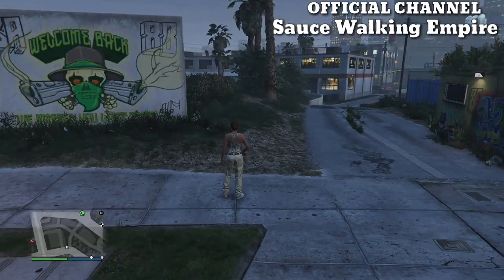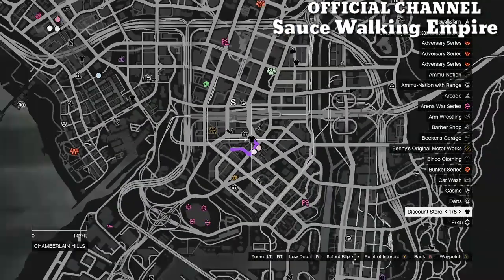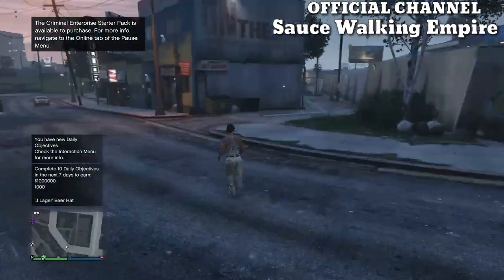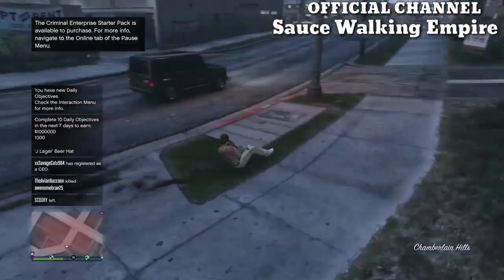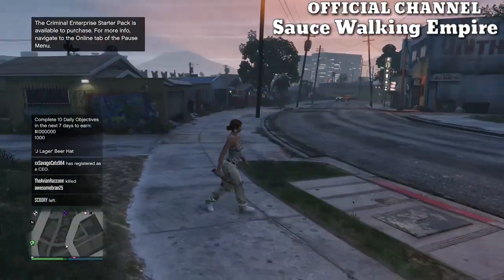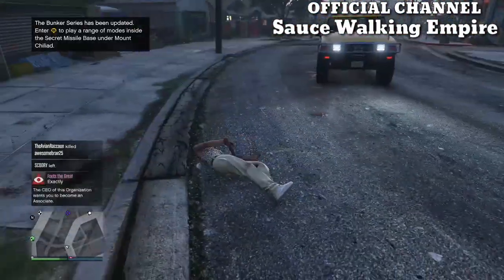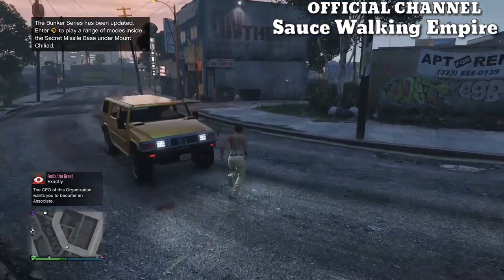Once you get spawned inside your new session, the first thing you want to do is open up your map and check to see if there are any clothing stores in your session. If you don't see any clothing stores, go to online and find a new session or just switch sessions. If you do see the clothing stores, just go ahead and make your way over to the nearest one.